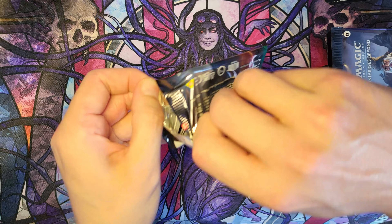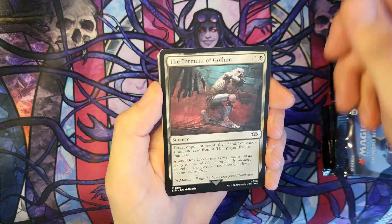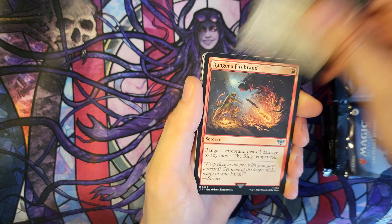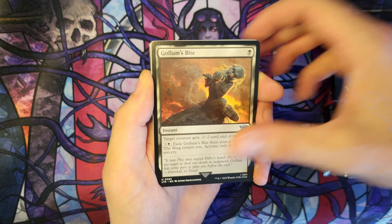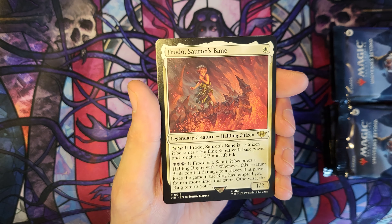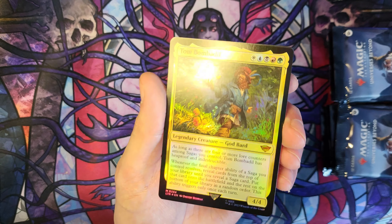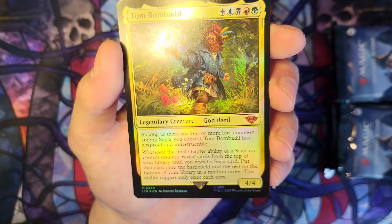Next pack. Fiery Inscription. Bitter Downfall. Ranger's Firebrand. Gollum's Bite. Mirkwood Bat Borderless. And Frodo Sauron's Bane. And a foil Tom Bombadil — foil mythic! That is nice, another cool card. Five colours this time — we're getting all of the colours in our mythics today.